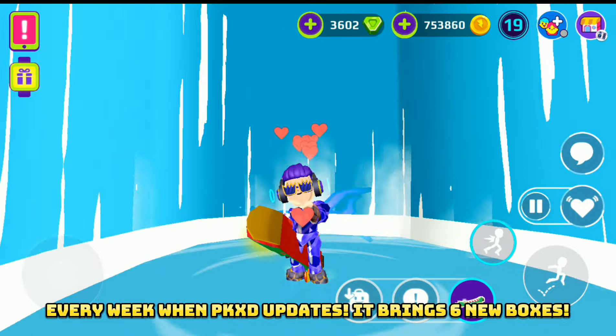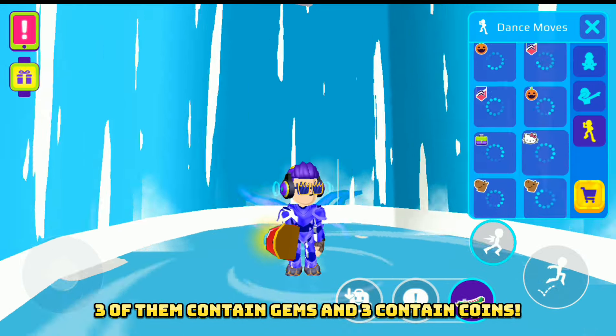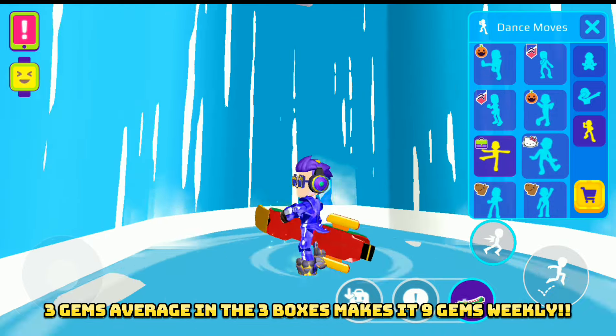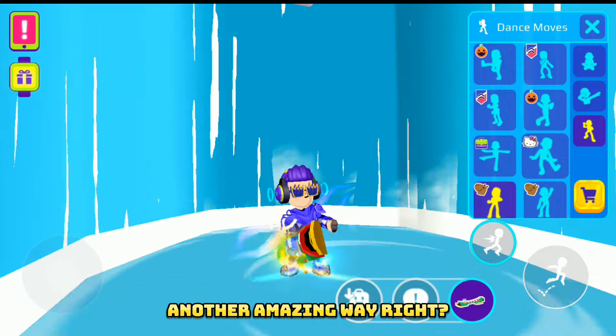Every week when P-Kext updates, it brings 6 new boxes — 3 of them contain gems and 3 contain coins. 3 gems average across the 3 boxes makes it 9 gems weekly. Another amazing way, right?